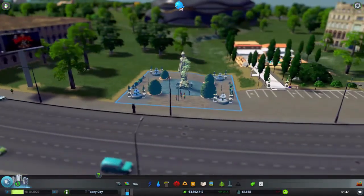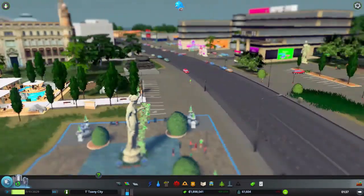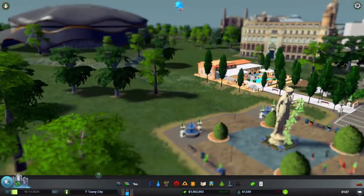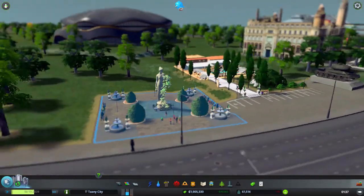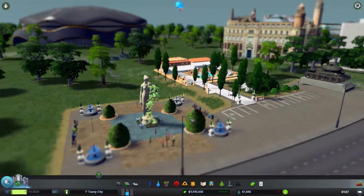Over here we have a very nice park with Mother Nature in the centre. These parks have a lot of extra stuff — you've got to download the Mother Nature extras. The fountains and the bushes are extra as well.